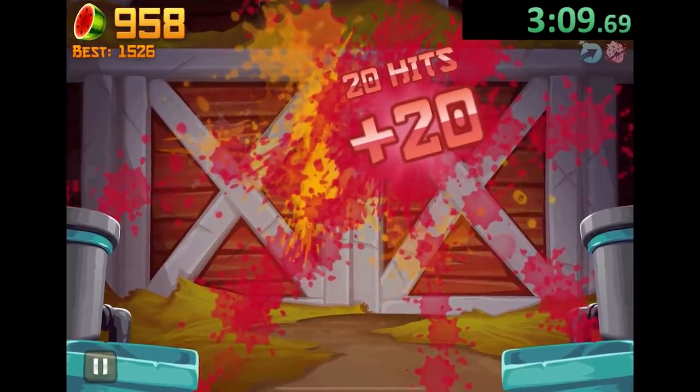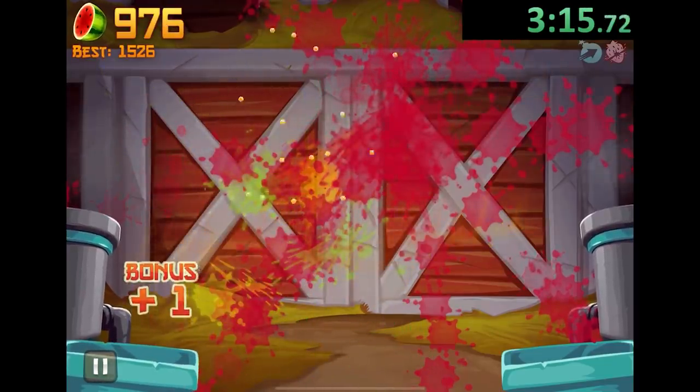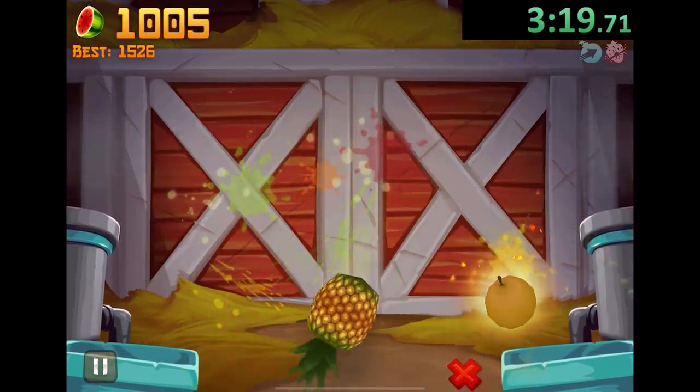We get a pomegranate — we only have a tiny bit more. I just need like a really good combo at the end here. We get a bunch of these, almost hit a bomb but that's okay. Oh my gosh, I'm so scared right now. I wish I had another fruit deflect, but that's going to be a thousand and that's going to be time!